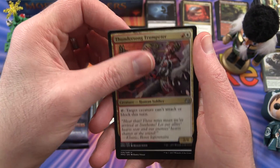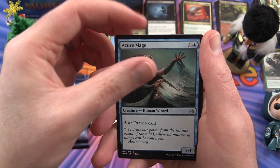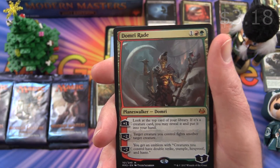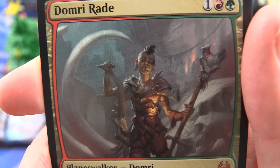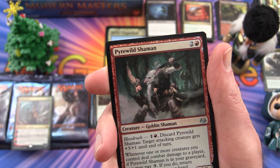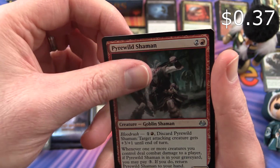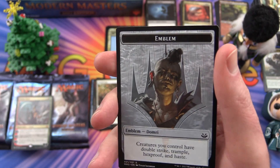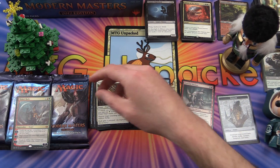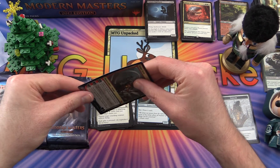Uncommons are a Thundersong Trumpeter, Selesnya Signet, Azure Mage, and Domri Rade Planeswalker. I don't think I've got one of these — I'll get the sleeves for that. Probably not worth a bunch but still. And a Pyrewild Shaman foil, and an emblem — Emblem of Domri. Always nice to get a Planeswalker.